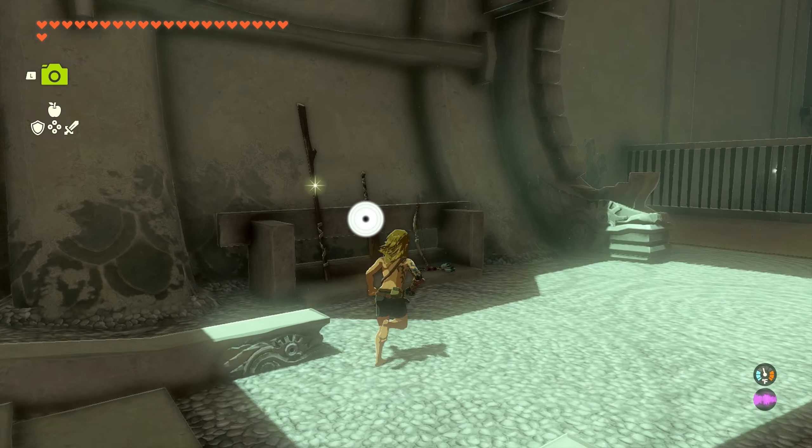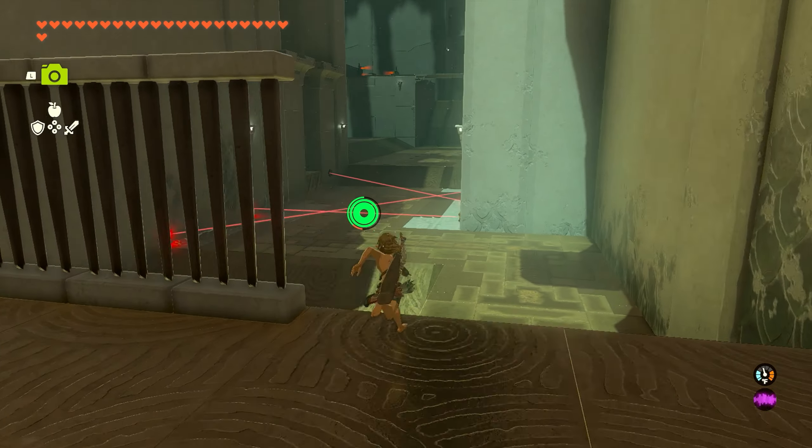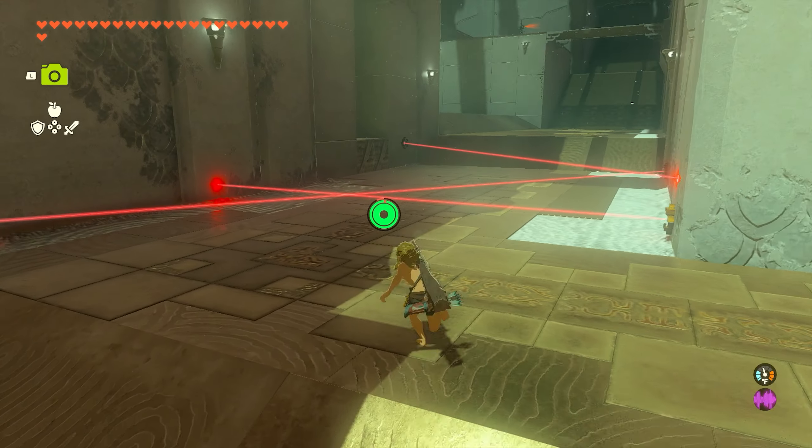As soon as you enter the shrine, the first thing we're going to do is come down here and grab our weapons. We've got two standard sticks as well as a bow and five arrows, and we're going to come over here.